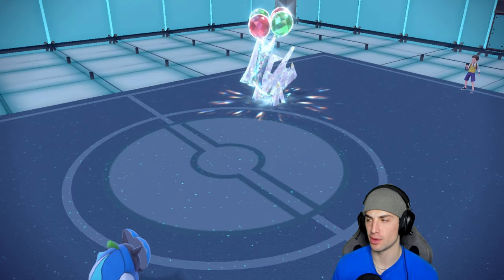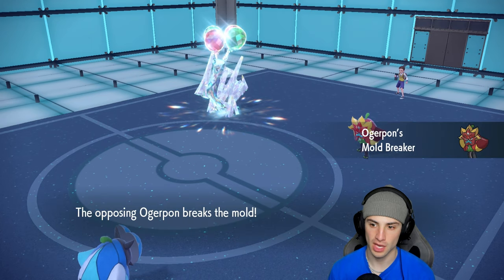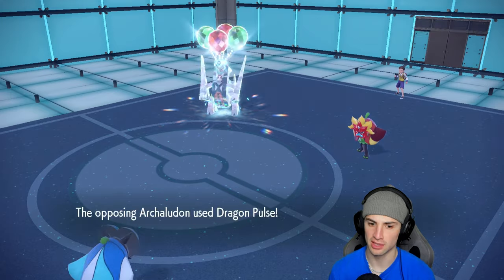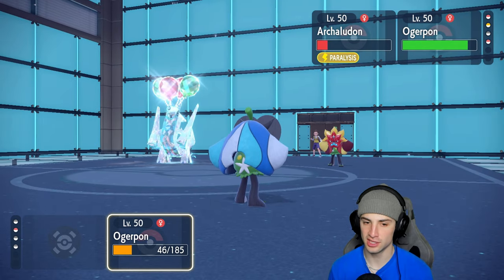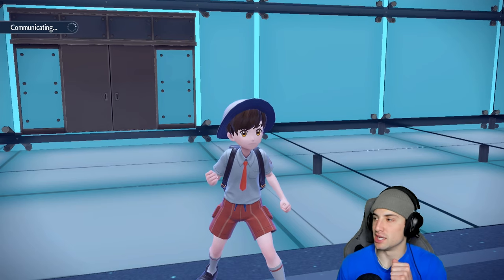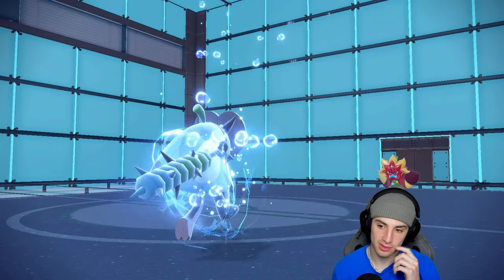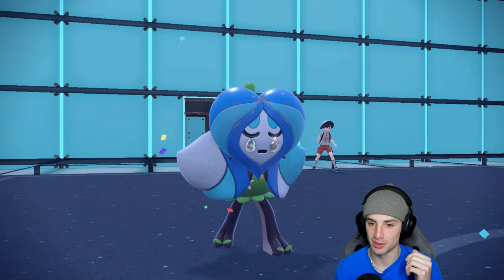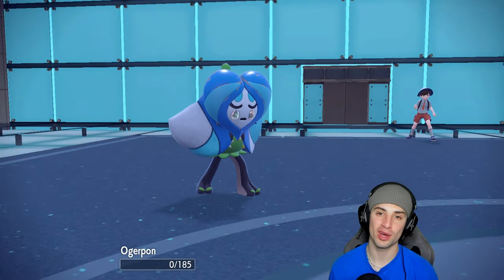Hold up — are you giving me a shot? They go into Ogre Pine thinking I'm going into a water move — weird read. I guess they did read that. And Archludon still isn't paralyzed, which is absurd. From here they just Spiky Shield and we gotta hope for paralysis. I should have probably just run from that match. We're gonna be one and one. Pachirisu did solid but Archludon was a massive threat. We go one and one.